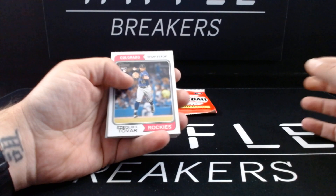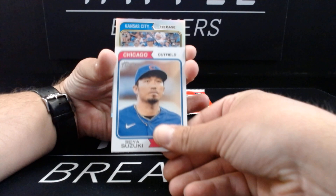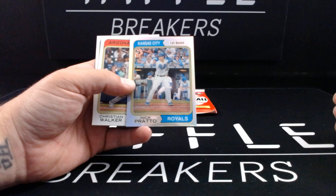Ooh, I see a little bit of chrome hiding in there. Ezekiel Tovar, Jeter Downs, Ian Happ, Garrett Cole — oh, he looks smug there too — Jose Iglesias, Seiya Suzuki. And we've got a Nick Pratto refractor, numbered 295 of 574. Very cool.